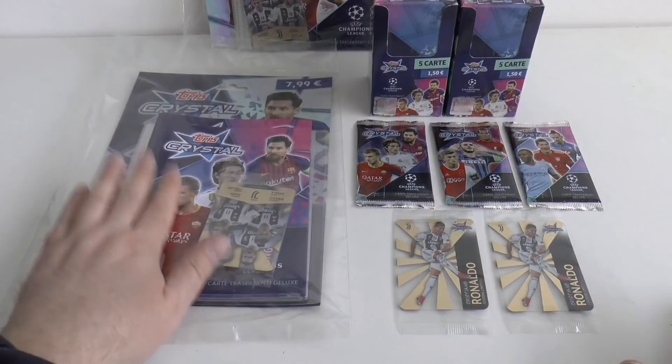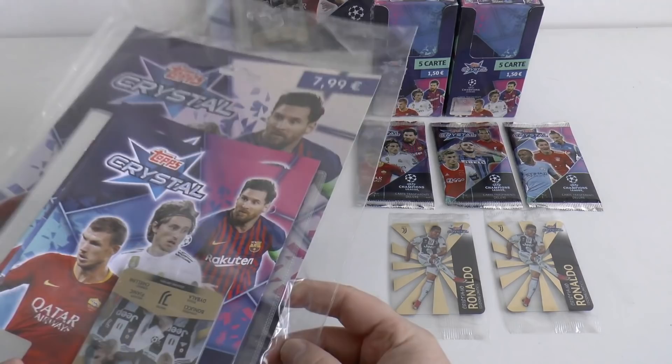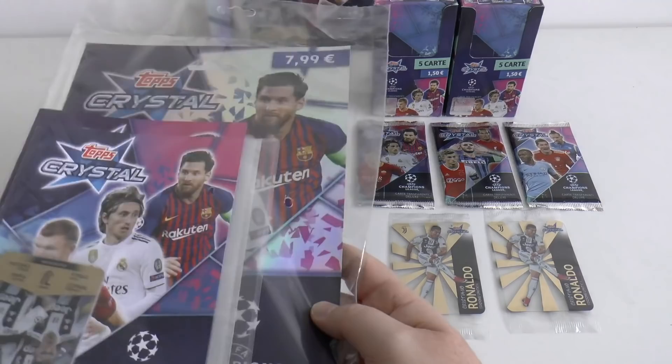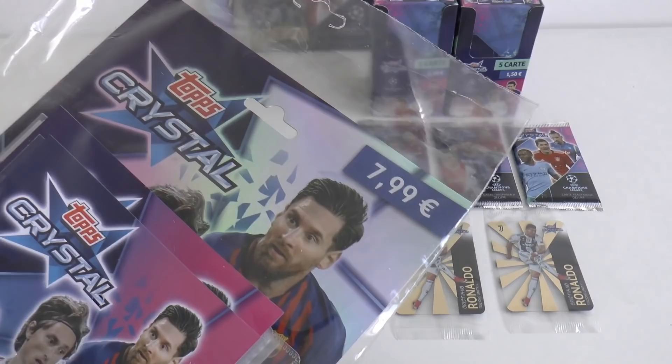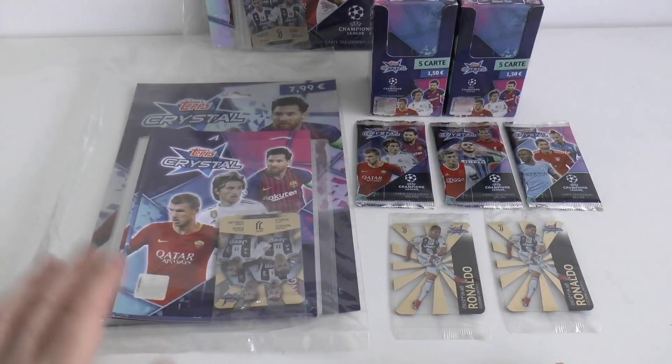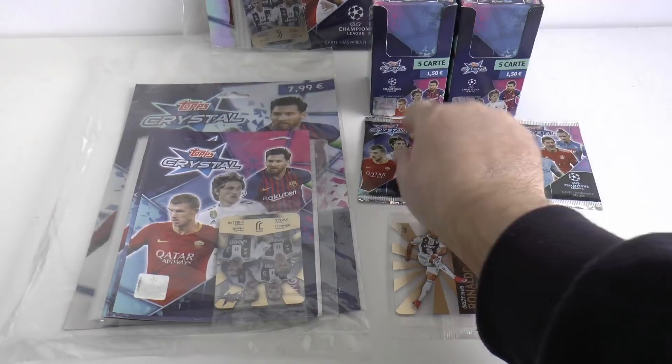Hi guys and welcome to this 2 Booster Box and Mega Starter Pack opening for the Topps Crystal Champions League 2018-19 Season Collection. As you can see, this collection is only released in Italy, although you can buy the cards online on the UK Topps website. Each pack inside these booster boxes has three different types: Iniesta, Luka Modric and Lionel Messi on that one.